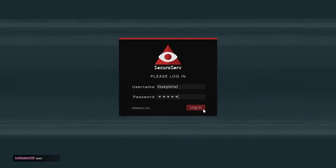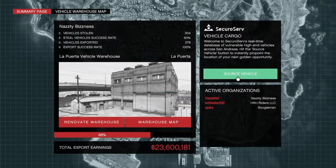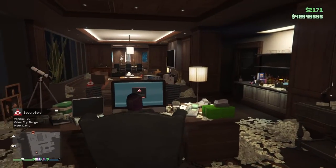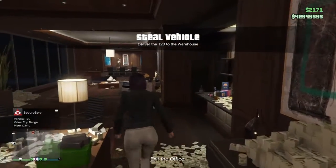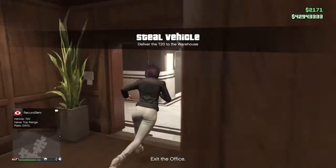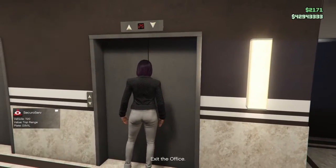Hi, this is Champlet 2 on the PlayStation Network. This is one of a series of videos on my channel to provide some tips and tricks for stealing cars in the import-export business in GTA Online. When you go to the computer in your executive office and click on vehicle cargo and request a vehicle from SecuroServe, you'll be required to complete different tasks to retrieve the car. There are specific videos on my channel for each of these retrieval tasks.